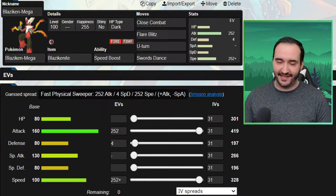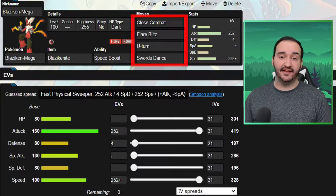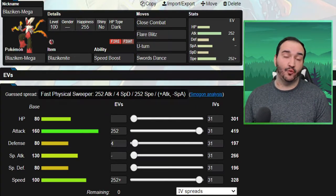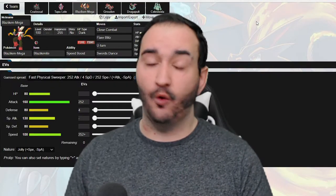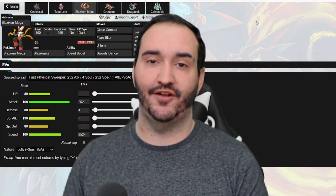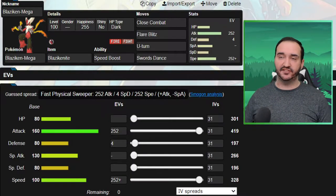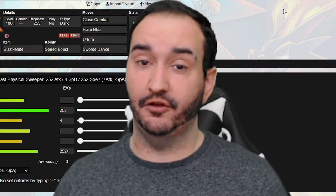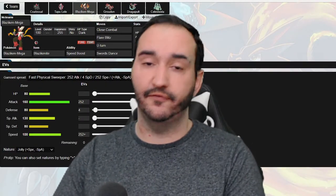Mega Blaziken is back again this week, and once again it looks like it absolutely tears my opponent apart. We have your typical Swords Dance set with Close Combat, Flare Blitz, U-Turn, and Swords Dance. Max Attack, Max Speed — I just wanted to tie the Mega Medicham. U-Turn is really nice for making sure I'm always in with the right mon against whatever decides to switch in on Mega Blaziken. While I did consider a special set to deal somewhat with Suicune, what I found through calcing was that Plus 2 Close Combat is actually just way stronger.